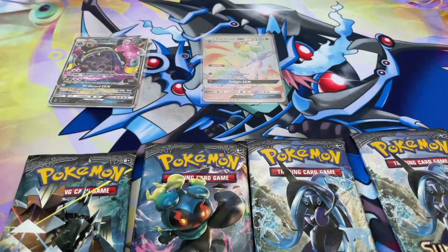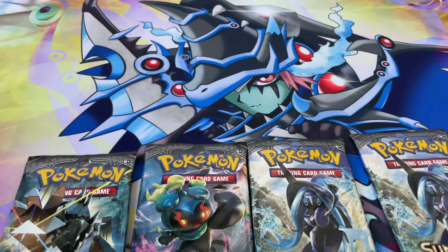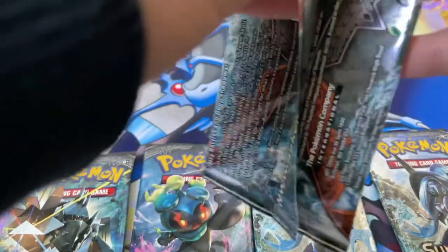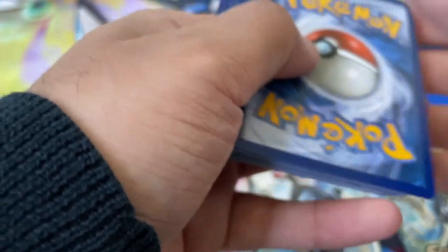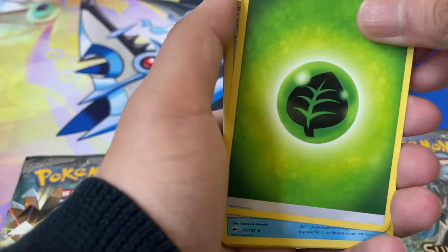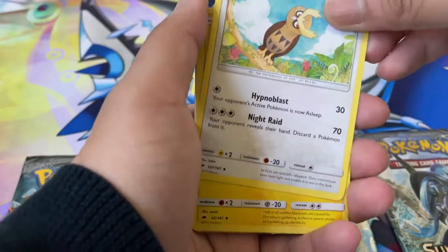And we still got five packs left! That's insane. I'm gonna set aside our pulls and we'll review them at the end. We've got Tapu Fini. I can't believe that just happened — I was looking at the centering on the back and I'm like, hmm, that centering looks pretty good. I have really good luck with Rainbow Rares. I've managed to pull a good amount of Hyper Rares, especially recently.